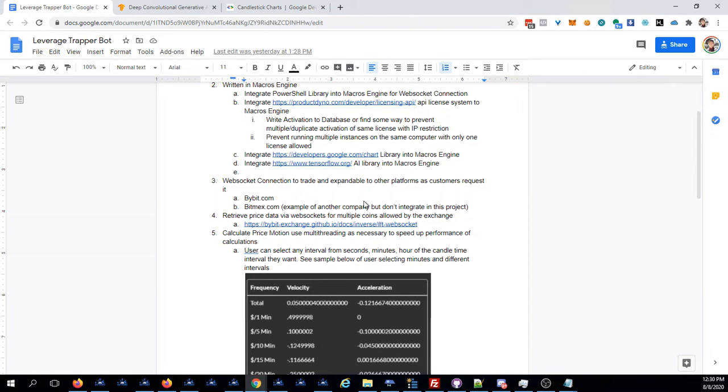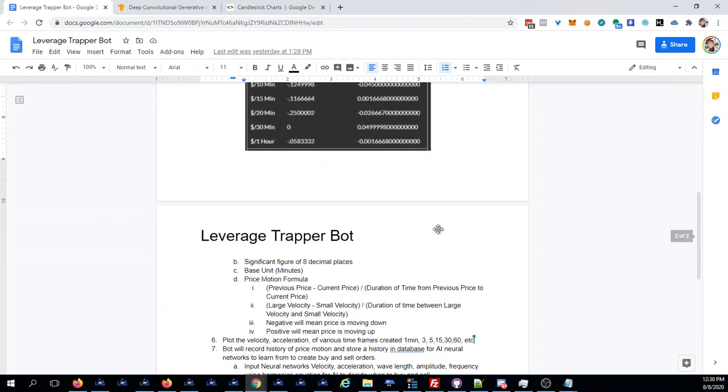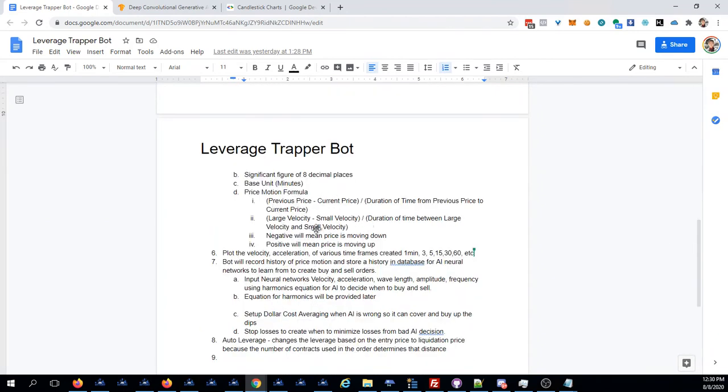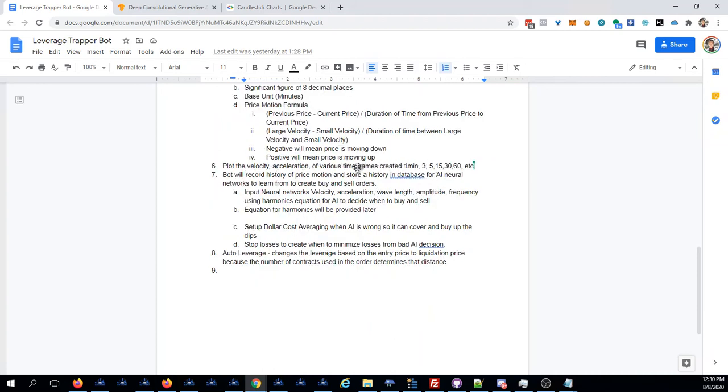We're going to start with Bybit and integrate other platforms as needed. We're going to recreate this using WebSocket so it's much faster. The price motion formula is pretty simple: previous price minus current price divided by the time. Your physics — P2 minus P1 divided by the time is your velocity, and B2 minus B1 divided by the time is your acceleration. Then we're going to move further into harmonics equations: angular velocity, frequency, wavelength, and amplitude.